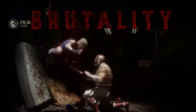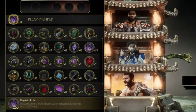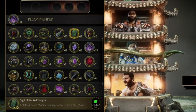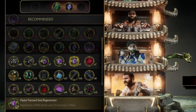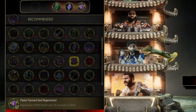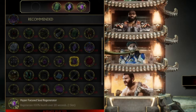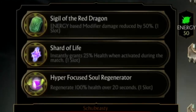So this is the best alternative I could find — going back into your consumable section, your single fight, and picking up the Sigil of the Red Dragon, which takes away 50% of energy damage, grabbing the instant 25% health, and then grabbing the Hyper Focus Soul Regenerator, which does 100% health over 20 seconds. That way you have two methods of healing and you won't get so hurt by those deadly lasers.